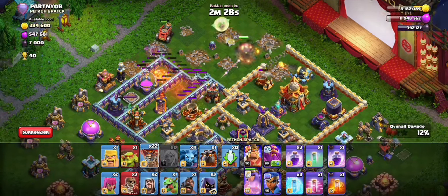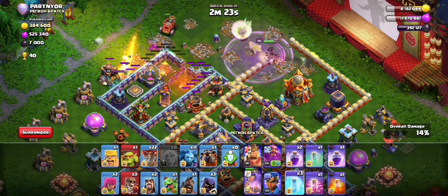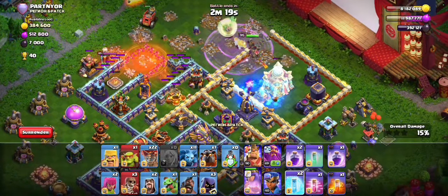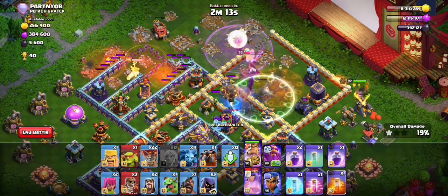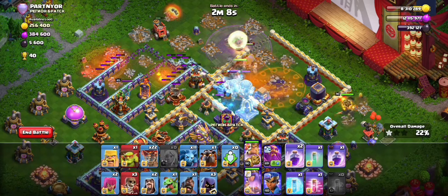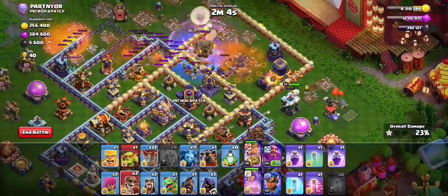I'm gonna need a rage — freeze now, nice. I could have hit the Monolith I think. Let me start the King now since the tunnel is going down. I'm gonna freeze the Monolith to take some heat off of my Queen. Get ready for it again, see if I could break for my King.